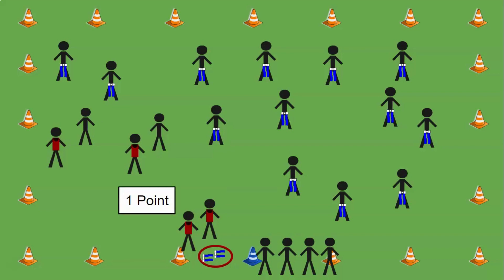Once you drop off a tail in the hula hoop, you get one point. I like to set a record to see who can get the most tails in a round. Rounds are usually three to five minutes, so we'll see how well they can do.